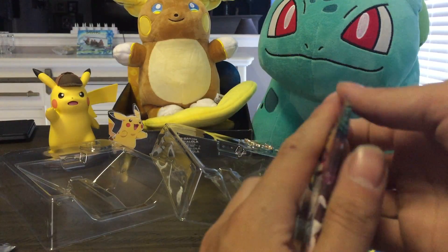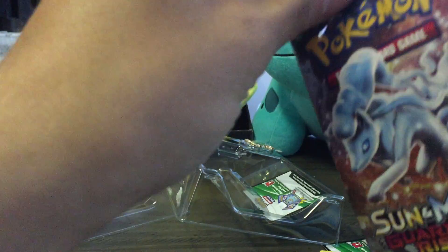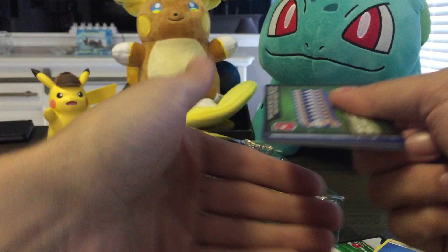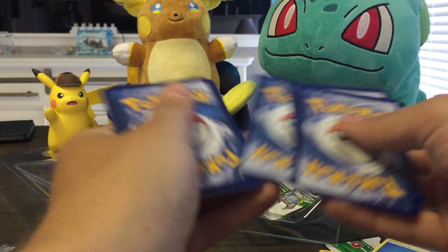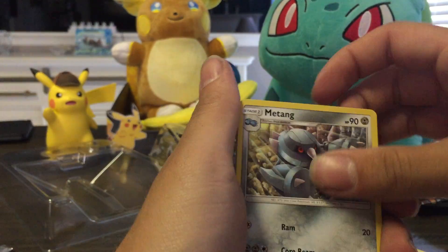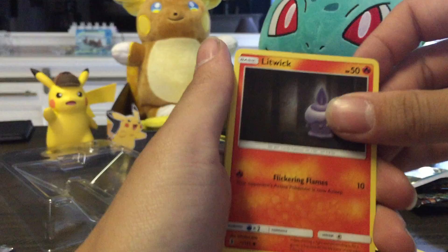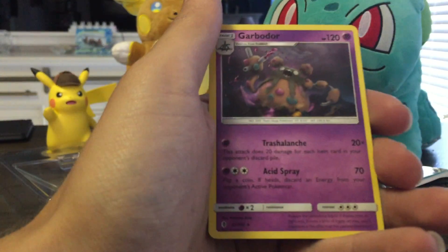Not that promising — it was a regular holo. All right, for the last Guardians Rising pack, hopefully we'll get something good out of this. We got a Komala, Metang, Sudowoodo, Braviary, Carvanha, Fletchling, Litwick, Gothita, Lunala, and a Garbodor.